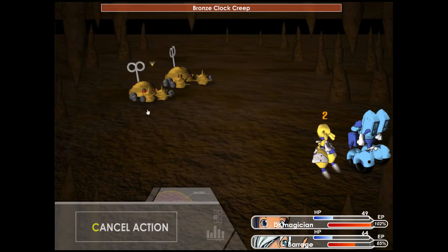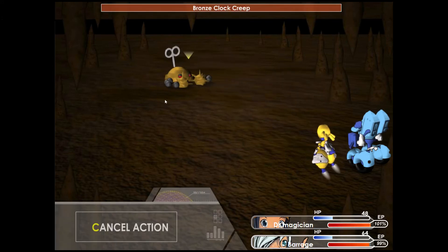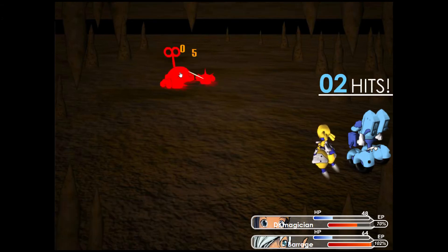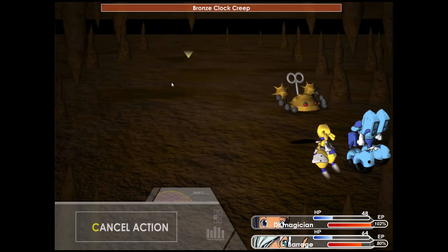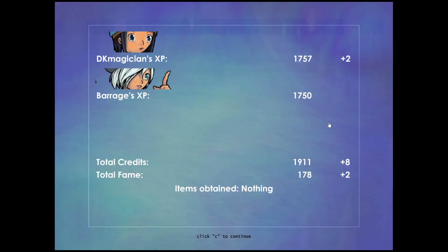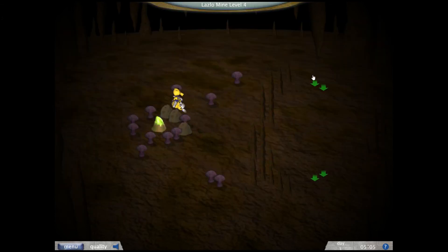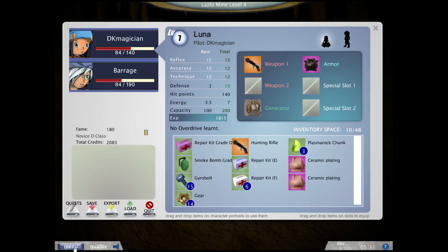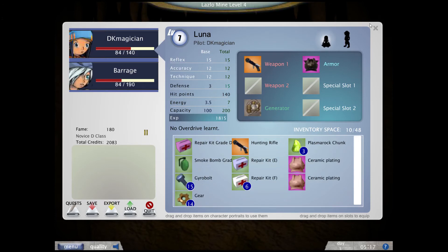We're running quite short on recoveries for my liking. Let's hope we don't get messed up. We now have three Plasma Rocks that we need from Ron — I think it was three. Let's check quests: find three Plasma Rocks from Blazlo Mines. Yes, we've got them all.